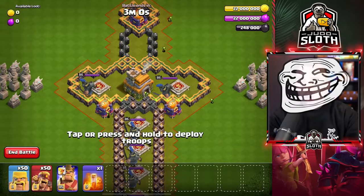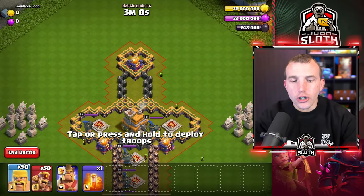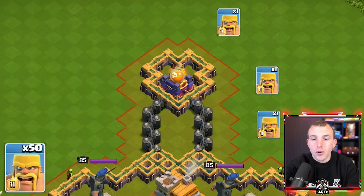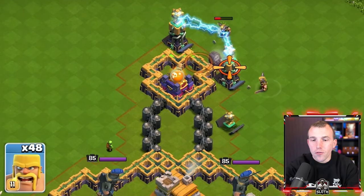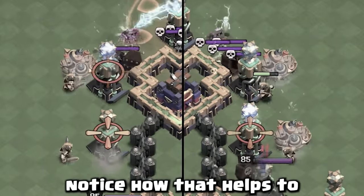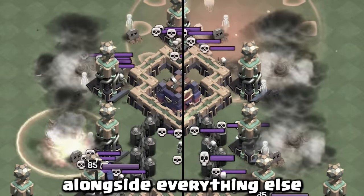A bit of a troll base this one, but pretty straightforward. At the top of the sword, place three barbarians a couple of tiles away from the wall on the right, and the same on the left. Notice how that helps to pop the giant bombs alongside everything else.